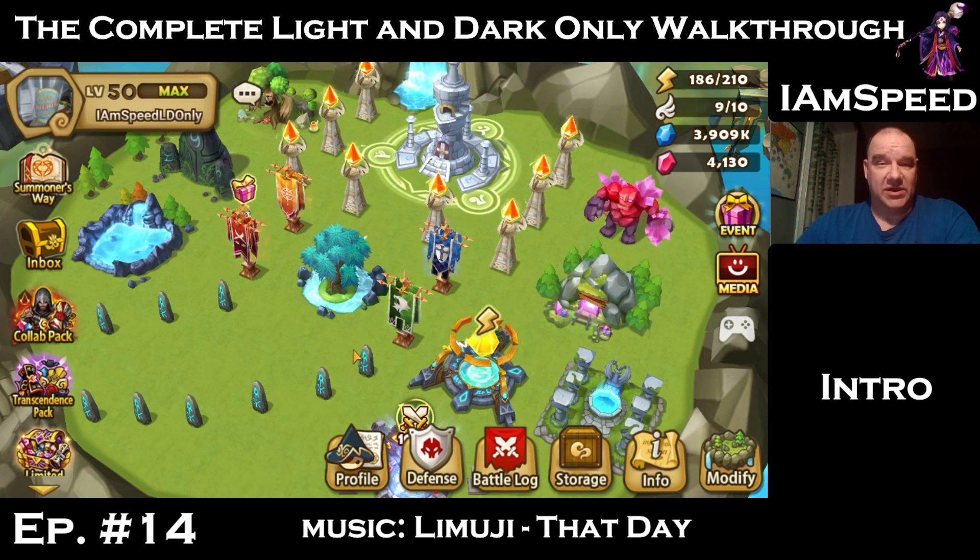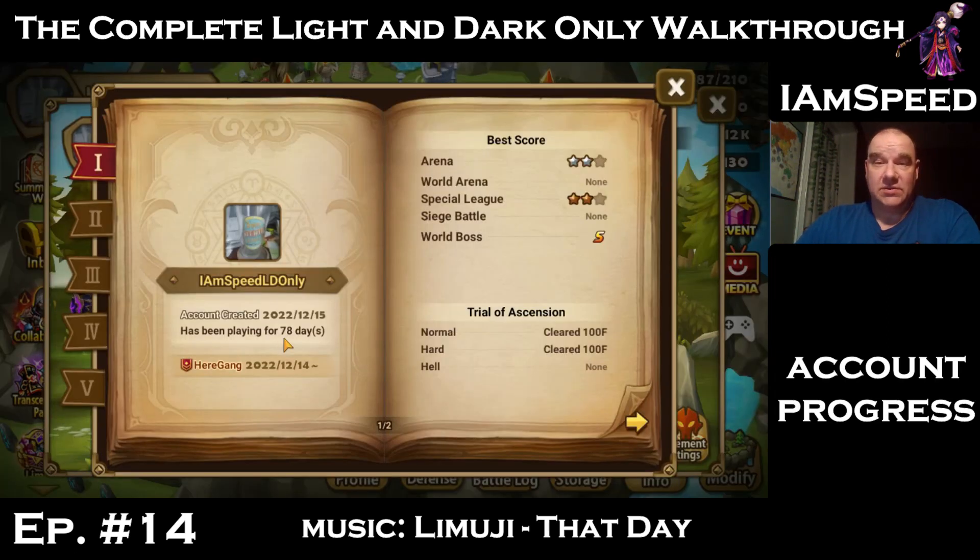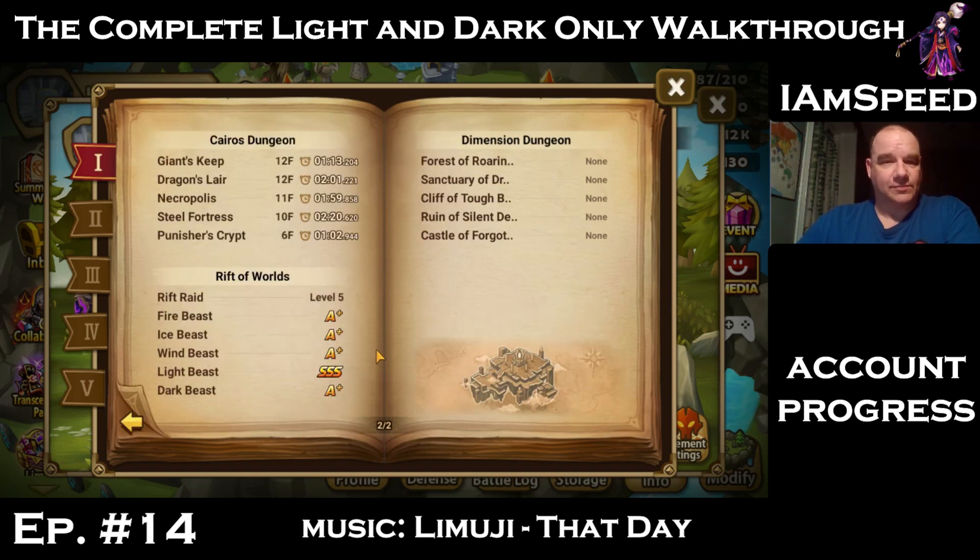We don't have anything else planned. The Assassin's Creed collab is here and I just want to see if I can pull an LD4 collab monster — that would be awesome. We're at day 78, we've cleared TOA hard and normal, and we're at 1:13 for GB12 which is stable. I farm GB12 all the time.